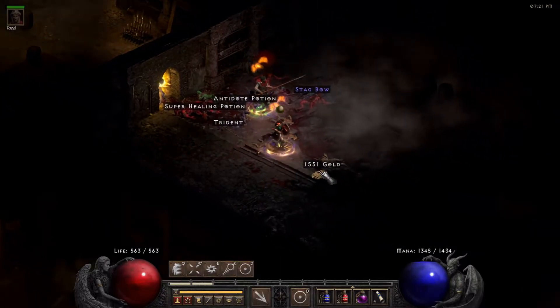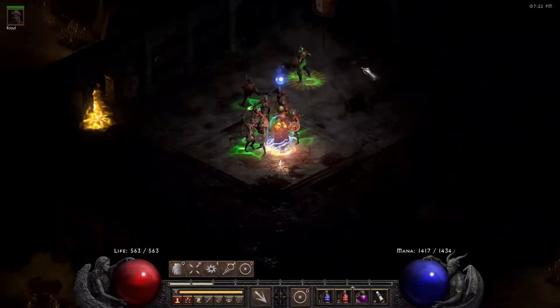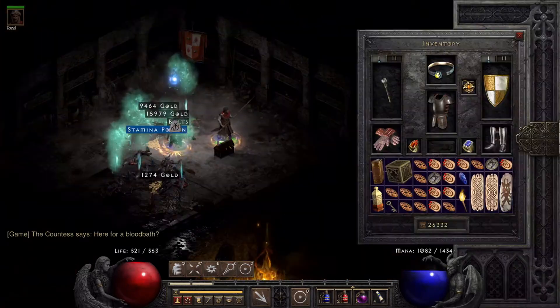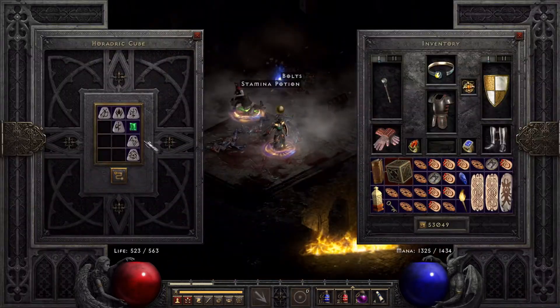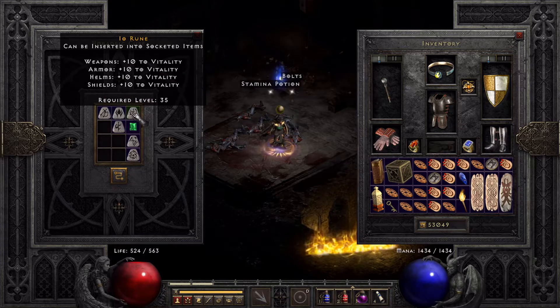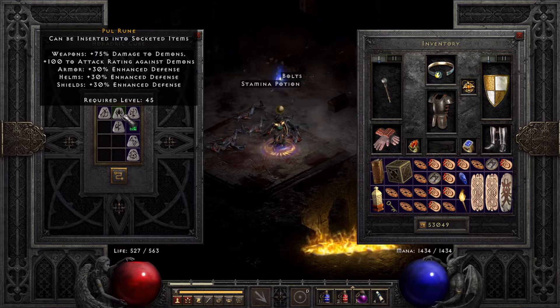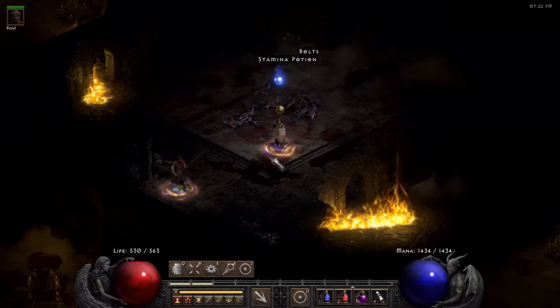Okay then, one more to go. Let's get that Jah. And run 10: a Dull rune, that's not a Jah rune. Oh well. We got a Pul rune, then an Owl rune, a bunch of Hell runes, and a Tal rune. Pretty cool — for 10 runs we got a Pul rune. But that was our 10 runs.